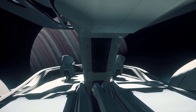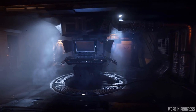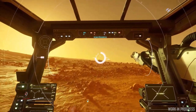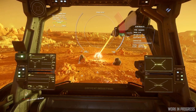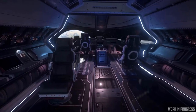CIG will also be introducing operator modes for ships. The intent of operator modes is to encourage multi-crewing and to give each seat in a ship a purpose. The current operator modes in game right now are quantum drive, mining, and scanning. Splitting these modes into separate seats allows each individual in a multi-crew ship to have a role — for example, the main pilot seat will be focused on flight mode only, while the co-pilot will have access to the scanning system.